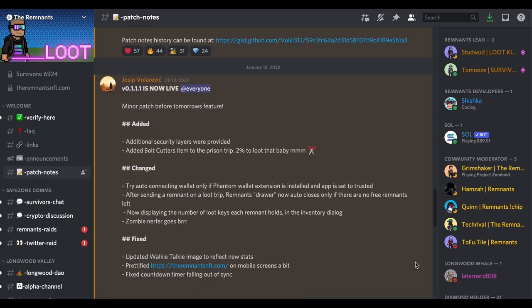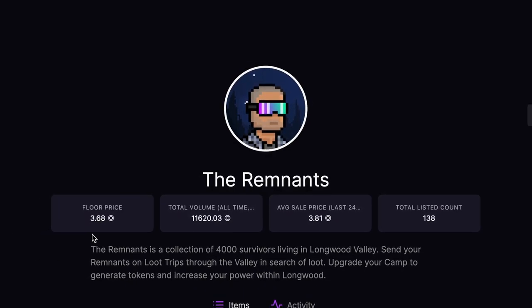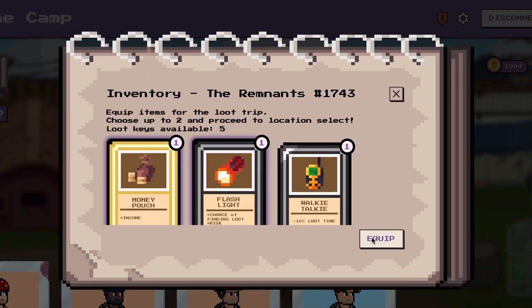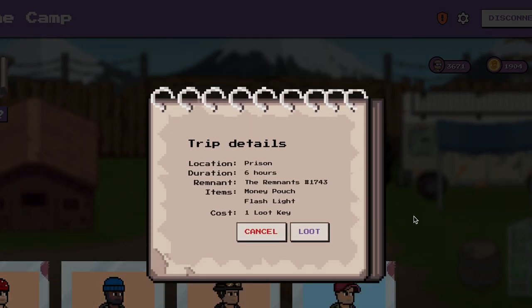The mint price for remnants was 0.6 SOL in the pre-sale and 0.8 SOL for the public sale, and the current floor price hovers around anywhere from 3 to 4 SOL. I really like this project and I think it has a lot of upside potential, not just in terms of an investment, but also just showing how NFTs can be used for other things other than profile pictures.